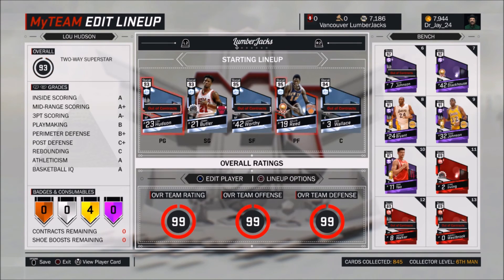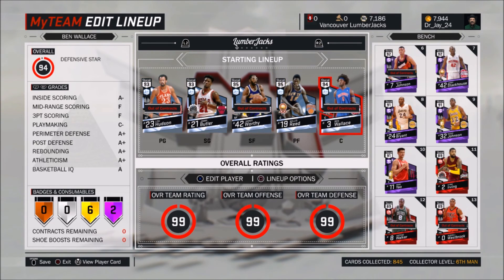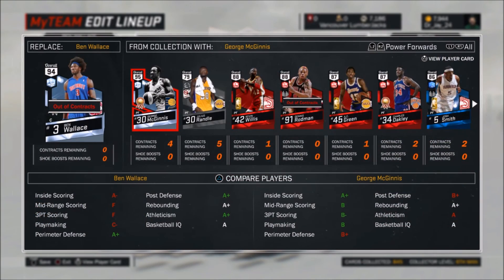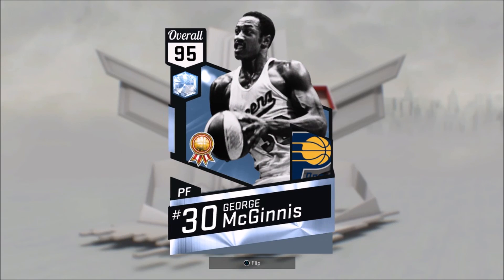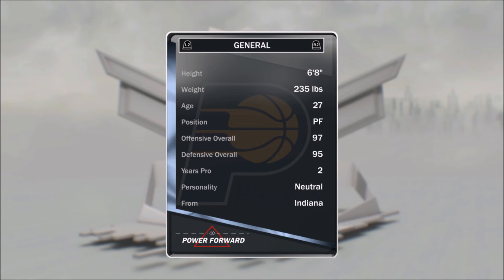I'll put him in instead right here. I'll put Willis Reed in for Ben Wallace and then George McGinnis — oh man, that's sick. Let's check out his stats. That's a pretty sick card. 97 offensive and 95 defensive overalls — that's awesome.